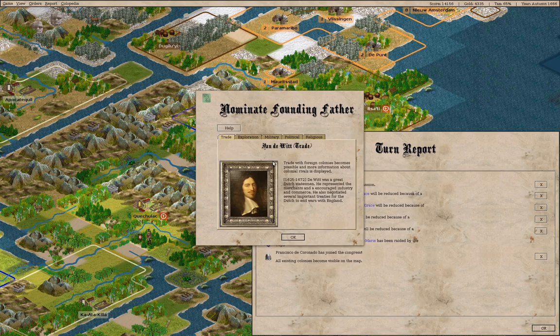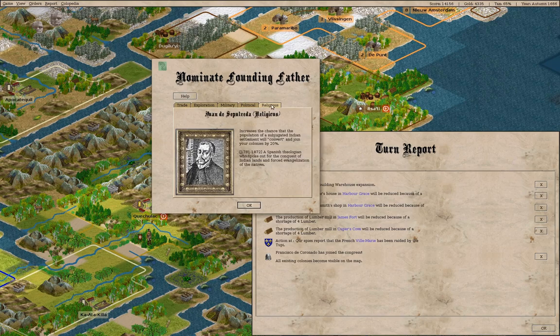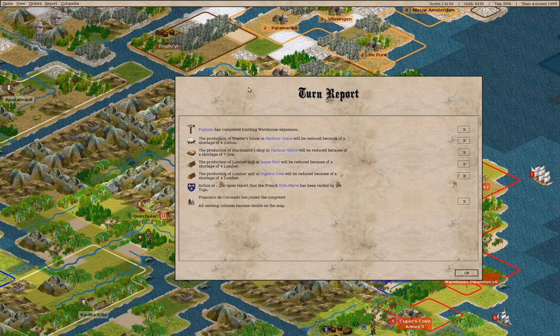Let's grab a Free Colonist. We have recruited Coronado. We can get Pocahontas, but we want Paul Revere. We'll go for Paul Revere. That means muskets sitting in storage can be used if there's no armed defenders left, and that will definitely improve our defense.